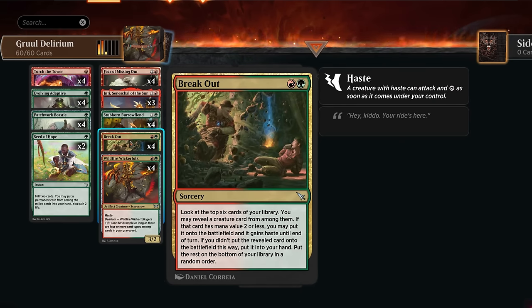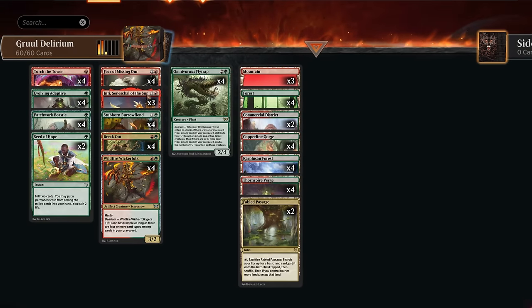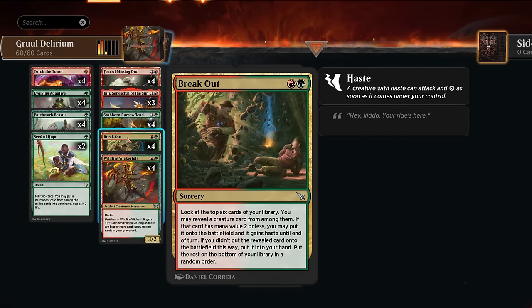Breakout is the only sorcery in this deck, which is perfect for an aggressive red-green deck. We look at the top six cards, reveal a creature — if it has mana value two or less we put it straight onto the battlefield with haste; if not we can still put it in hand. Ideally we find one of our many two-drops which attacks right away, like a four-power Wicker Folk or a Fear of Missing Out that immediately gets an additional attack step. It also adds sorcery into the graveyard essentially for free.